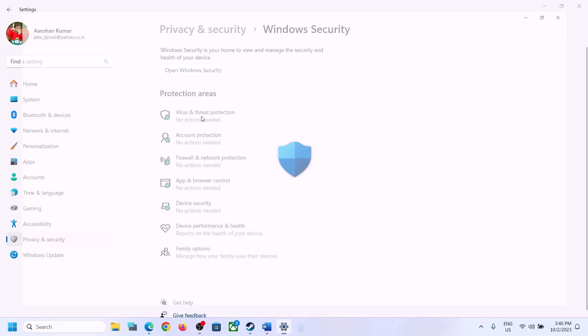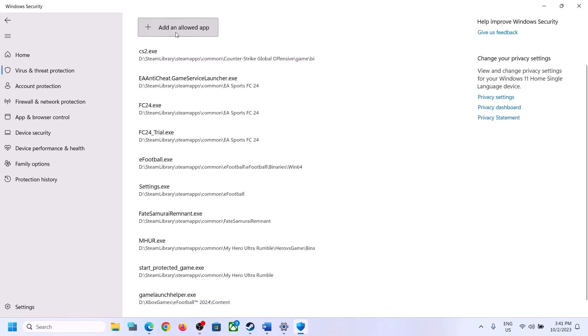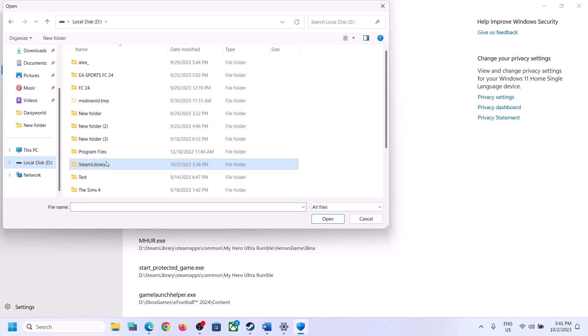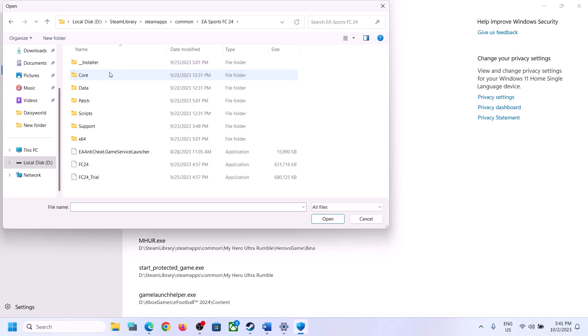Click on Virus and Threat Protection. Scroll down to the end and click on Manage ransomware protection, then click on Allow an app through controlled folder access. Click Yes to allow, then click Add an allowed app, then click Browse all apps. Go to the game installation folder and select the game .exe file.